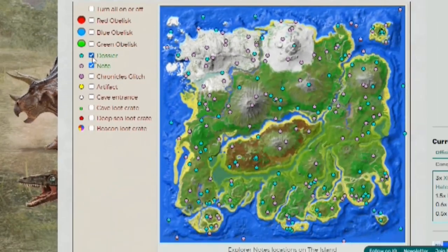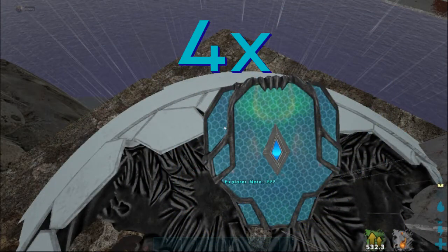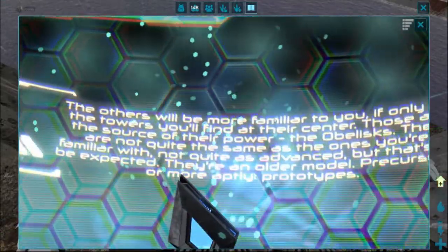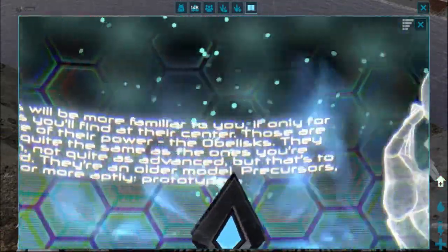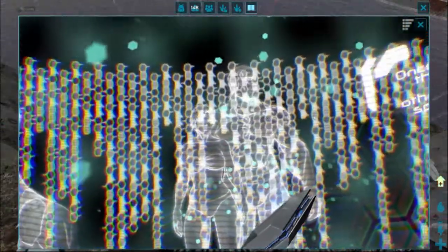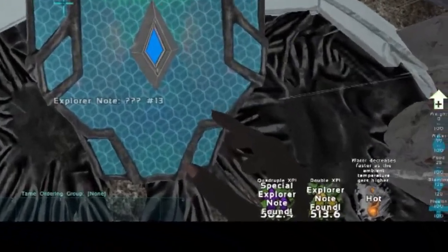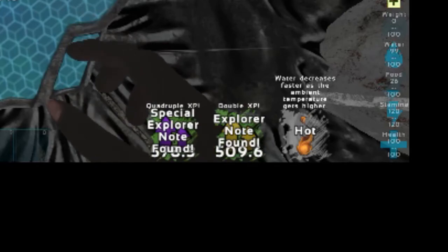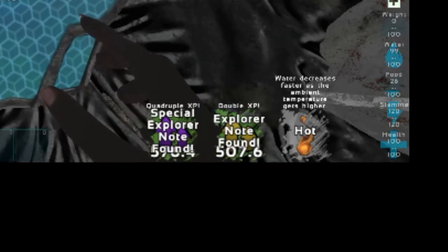Notes come in two flavors. The majority are 2x, but on every map there are three special 4x explorer notes that provide a special 10-minute buff that stacks with the normal 2x buffs. The 2x and 4x compound, so if we start with the 2x and we grab our first 4x, then that chunk of XP will be doubled, and any notes after that will be 8x for the 10-minute timer.